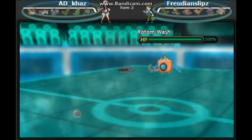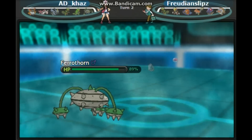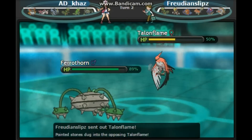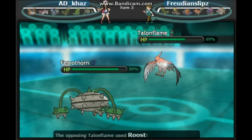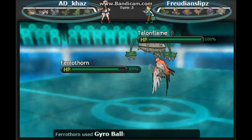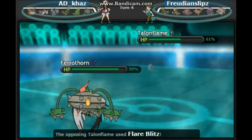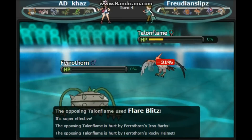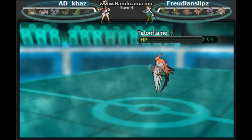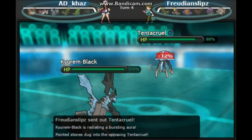Now I'm going to switch into my Fairthorn, because Rotom Wash can't do much to Fairthorn, and he ends up just Volt Switching. He goes into his Talonflame, which takes a lot of damage thanks to the Stealth Rocks — showing me he has a Citrus Berry. Because he's going to take a lot of damage if he tries to Flare Blitz, I stay in Fairthorn and go for the Gyro Ball. And he does try to Flare Blitz me, which — thanks to the Rocky Helmet, the recoil, and the Iron Barbs — will actually kill him as well. So if you ever wanted to know how to kill a Talonflame with a Fairthorn, that's how you do it.